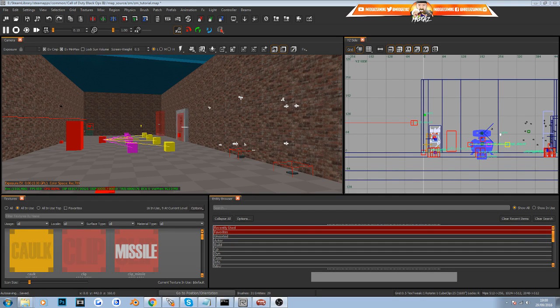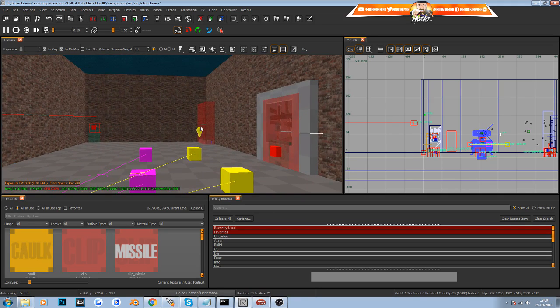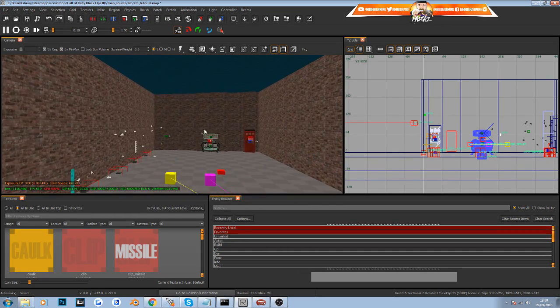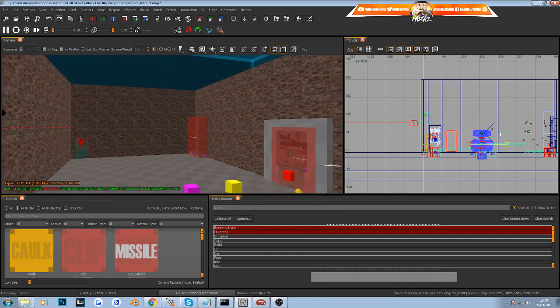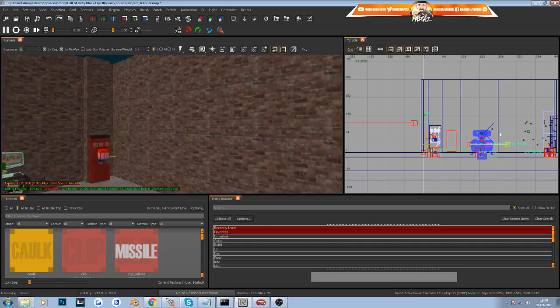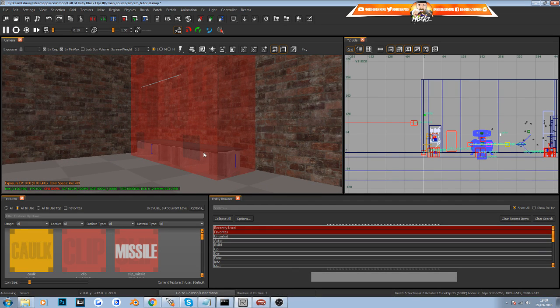Hey guys, Mad Guys here back again in our tutorial series showing you how to do simple and basic things inside of Black Ops 3 Mod Tools. Last time I showed you how to build up the walls and add in a simple light. We're still in our little brick building, and today I'm going to show you how to add some lovely lights into your map to make them look as realistic as they can, and also how to add in a mystery box spawn location — because the one that comes with the tutorial map is just a clip model with some breeze blocks, not actually a working magic box.